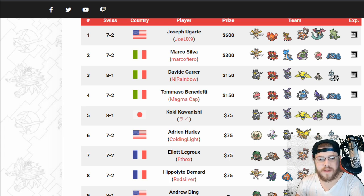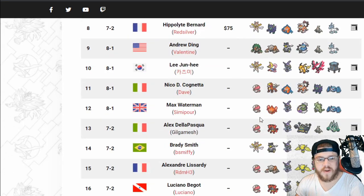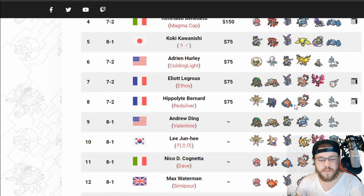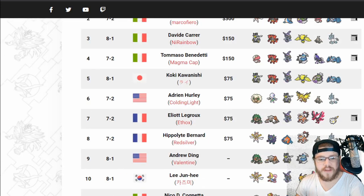A lot of Glastrier — really strong Trick Room Pokemon. Good bit of Lando, good bit of Amoonguss, good bit of Rotoms. Scattered between Rotom-Wash and Rotom-Heat, pretty close to 50-50 for those. And a million Tapu Fini — that's everywhere.